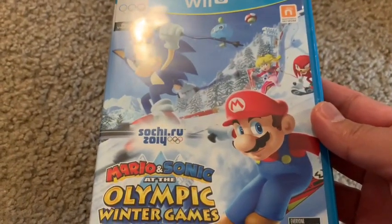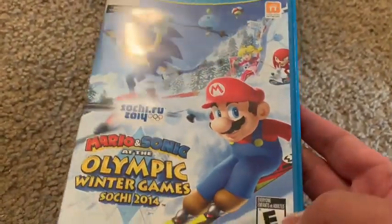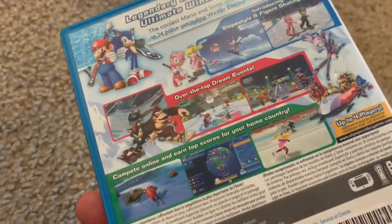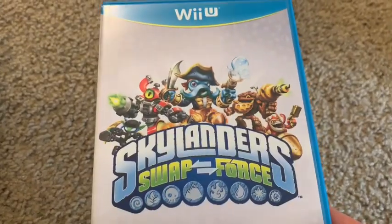Next we have Mario & Sonic at the Olympic Games: Sochi 2014. This was released on Wii U and 3DS — you won't see it anywhere else. It's just different Olympic events with Mario and Sonic characters, which I thought was really fun. I don't have the 2016 Rio version and that one's expensive now. This game came with my system alongside Skylanders: Swap Force.